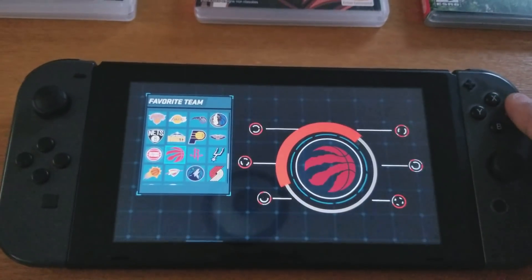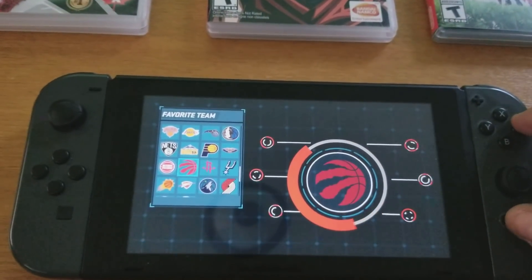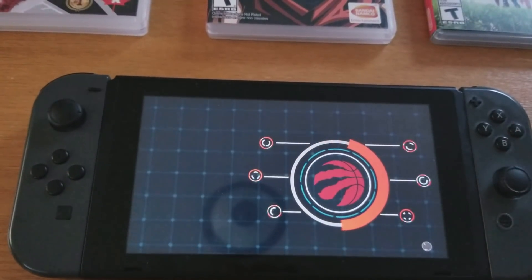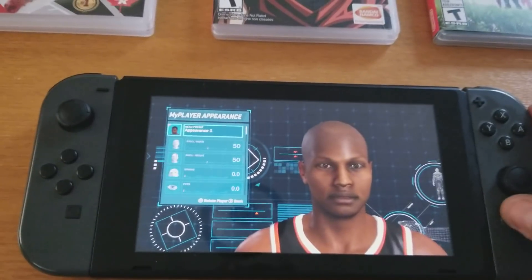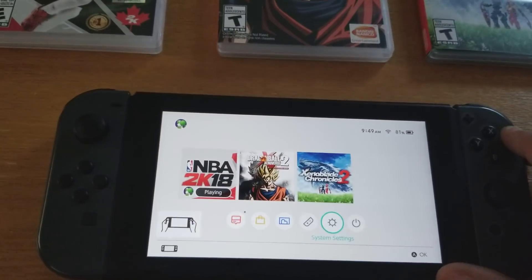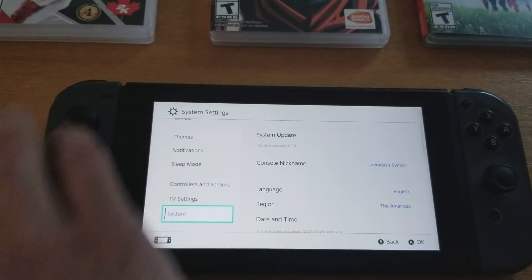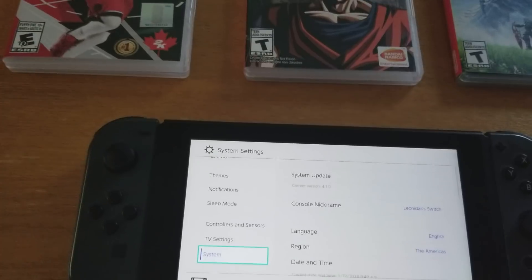But I found a method on my outdated Switch that seems to be working. I wasn't able to do this before, and I have doubters, so I want to show proof. I'm making progress — and for those who want to know, I'm on firmware version 4.1.0.